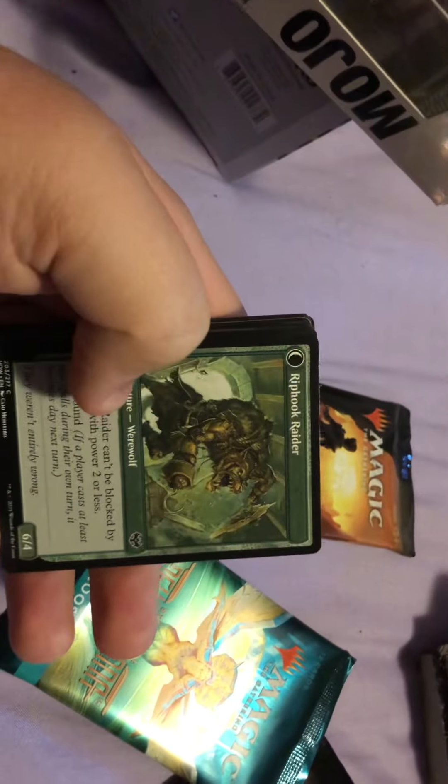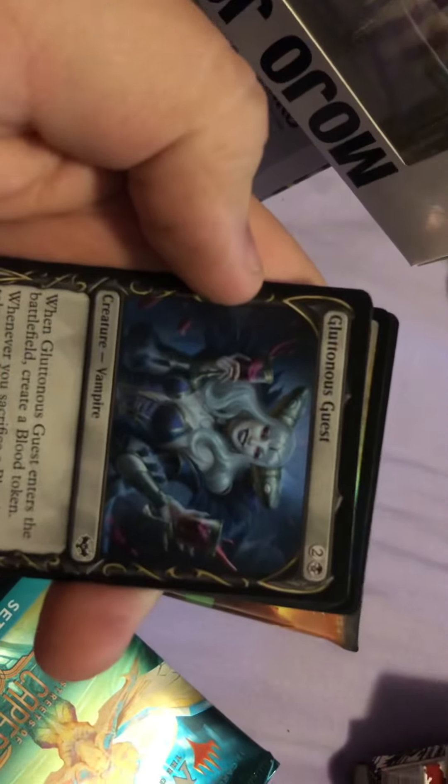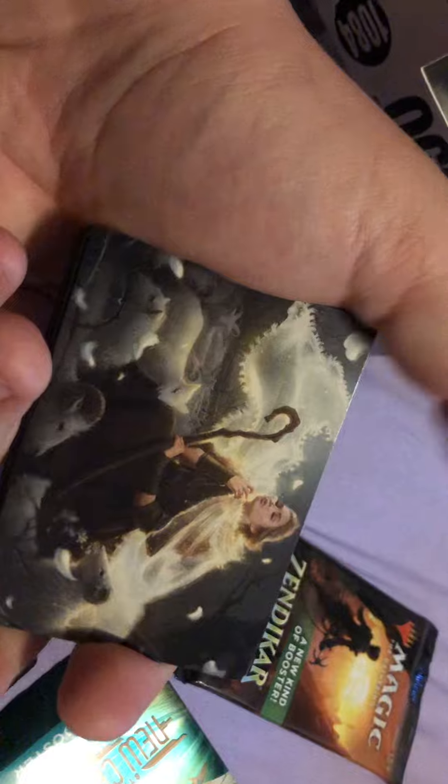Yo, what is up YouTube. Got some Magic: The Gathering cards. The first set I'm getting from is Crimson Vow — they already opened it. It's got a Riphook Rider, Glutchinist, and a Shepard Lady.